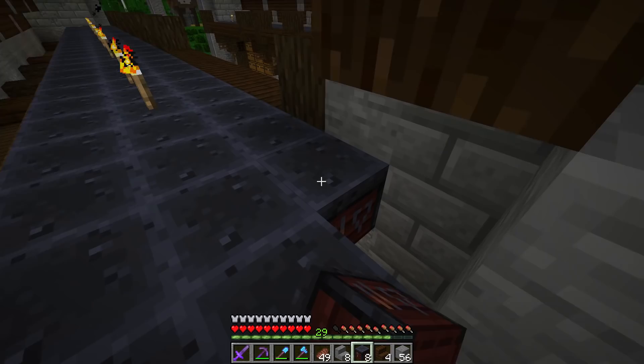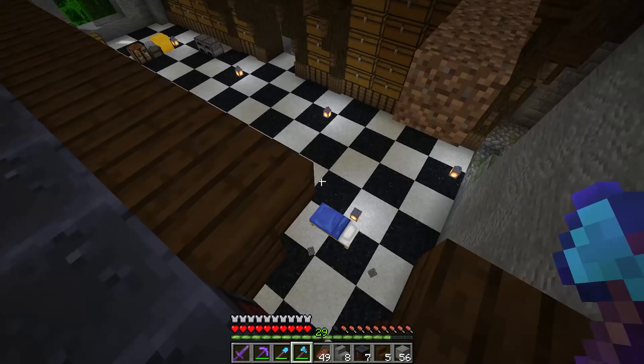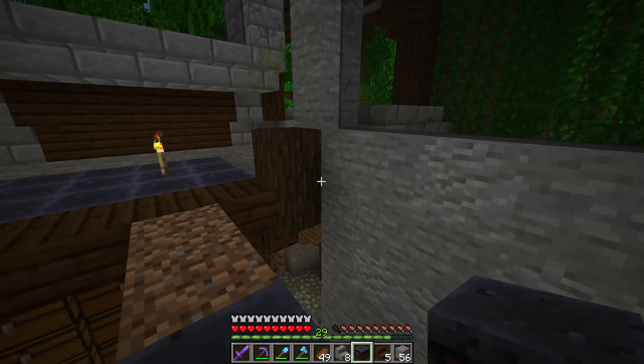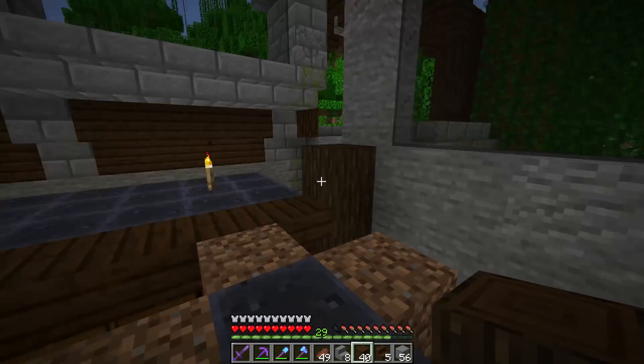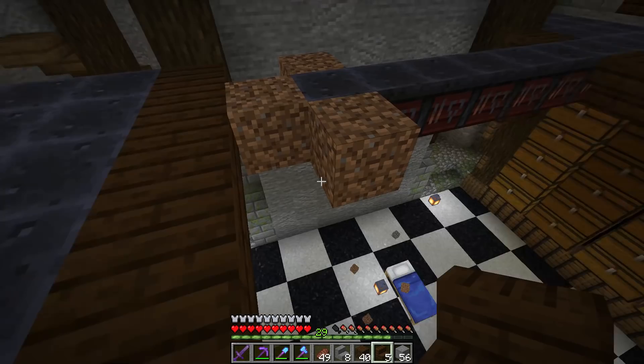I can run right up here and boom, I'm at the level I need to be. I'll start building the floor out. We need to connect the two sides — trim that out, then build right across with smithing tables. I'll leave a gap between the walkway and the wall: the walkway will be three blocks wide — the middle, that side, and that side — with a gap right here against the wall because I'll build the fireplace up and have it blend into the wall.